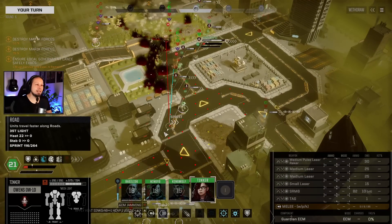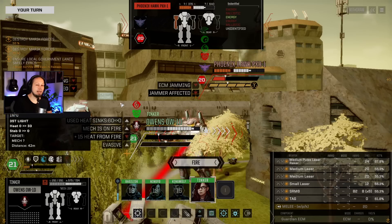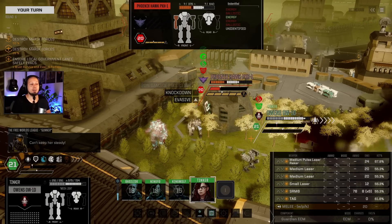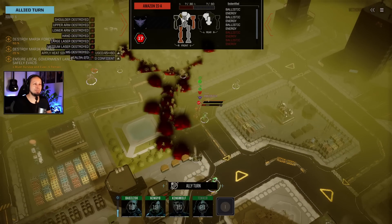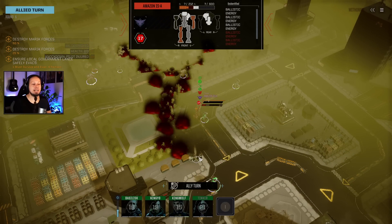Now we have Tinker again. Tinker is moving backwards. She's running through the fire and flames, but I don't care. And she's going to knock down the Phoenix Ark - because that's enough stability damage to get him on the ground. Even got a side torso explosion. And that is massive damage against my Striker... no, against my Carrier from a friendly fire shot. Damage is minor, Commander.